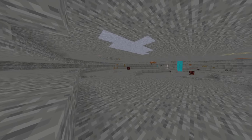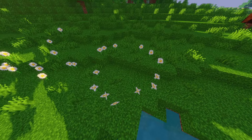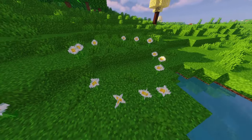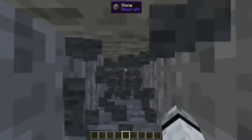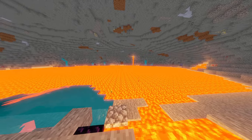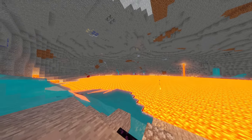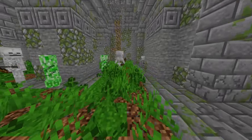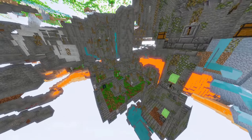Crevices: uncommon sideways ravines. Fairy rings: found in forests and plains, they are flower circles. Dig in the center to get emeralds or diamonds. Mega caves: extremely rare with a big lava lake. Mega dungeons: massive, rare dungeons — really look at that, they are just massive — with a lot of loot and monsters, and even challenges.